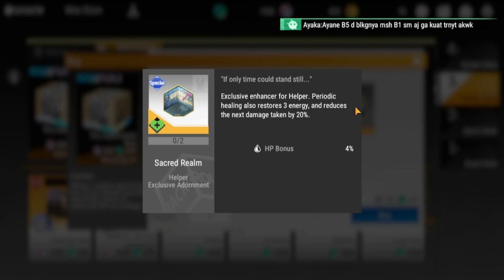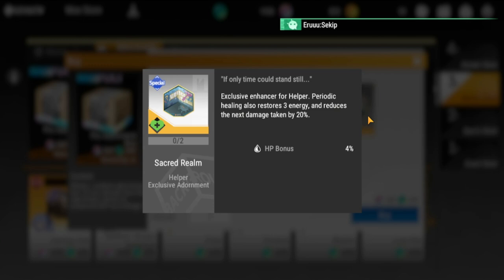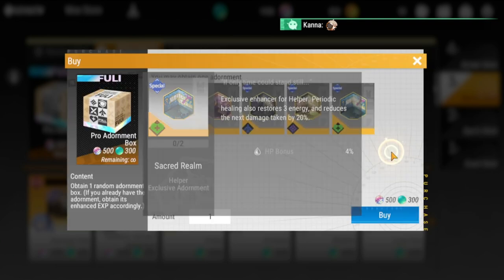The last pro adornment is the helper exclusive enhancer — periodic healing also renews three energy and reduces the next damage taken by 20%. Out of the five pro adornments, this one is the best. It restores energy on top of healing and provides damage reduction for allies, though only for the next hit taken. I rate this slightly above average — the best overall support in the pro set.